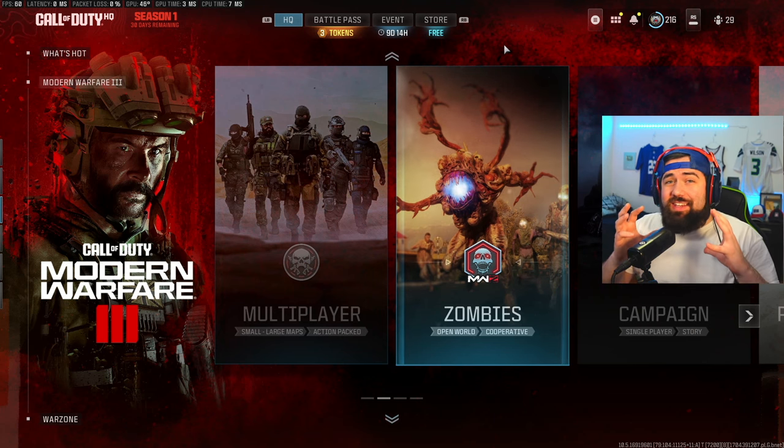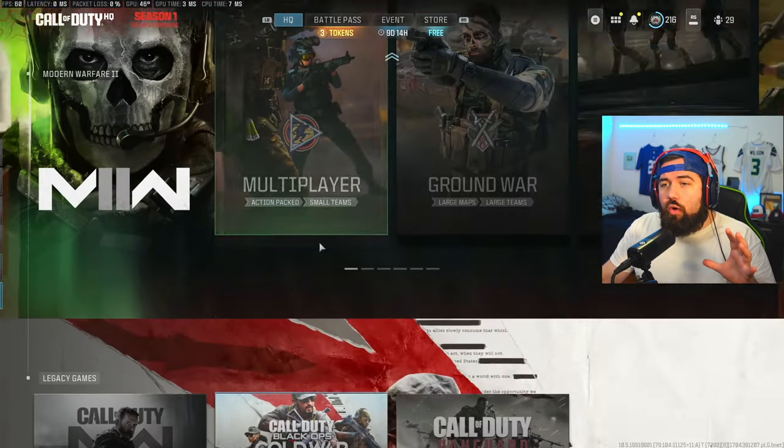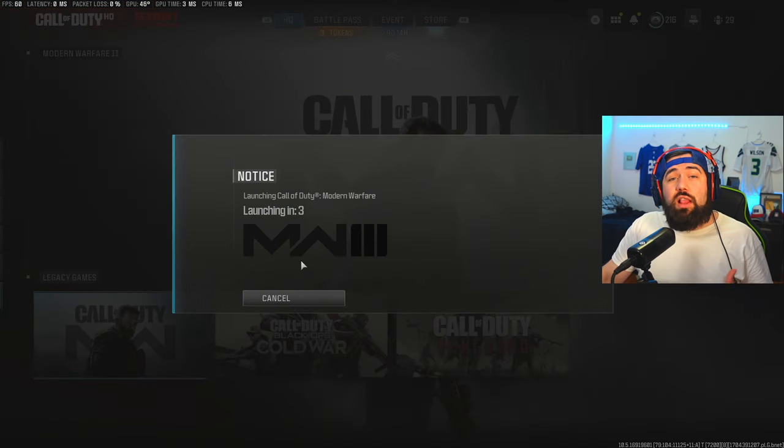Warzone 1 is back and this is not clickbait. You can access Warzone 1 if you go into the Modern Warfare 3 main menu and scroll all the way down to the bottom. There you're going to see Modern Warfare 2019, and if you click it, you're going to be met with a launching sign.